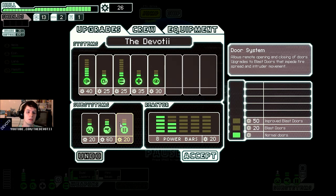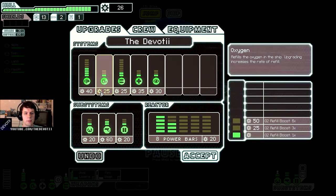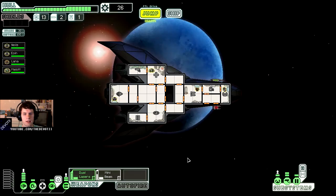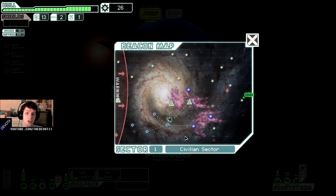I know that on normal mode, which I'm playing on, the enemy come on your ship a lot. So I know I could improve blast doors, but I've also read that increasing healing gives you a lot of blue options. Apparently oxygen can give you blue options too. Cloaking I guess would be good. I think I'm going to keep my scrap for now — I'm going to save it all for the store.